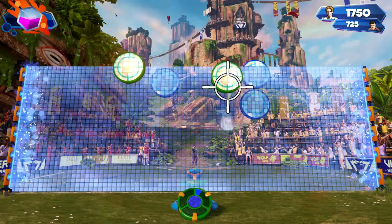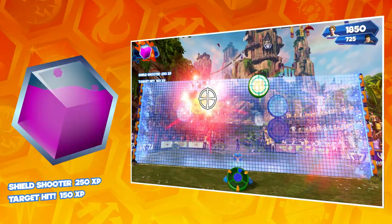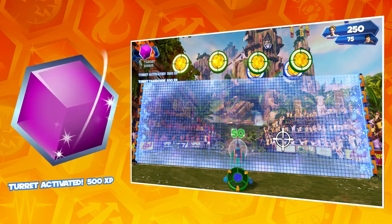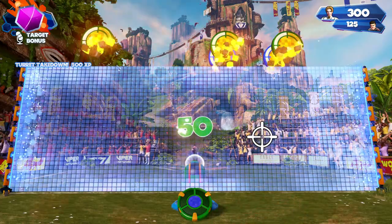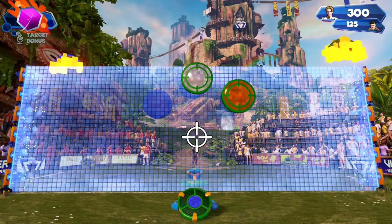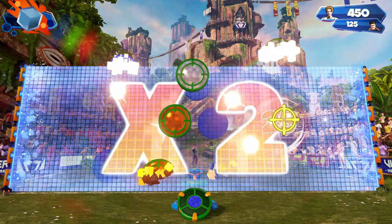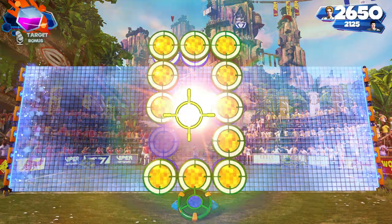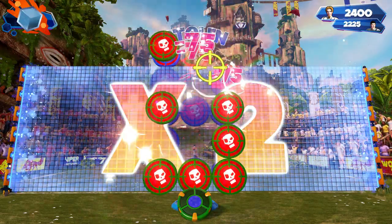Falling behind? Don't worry — use your power-ups to gain advantage. Your power-up meter will charge as you play. Wait until it is full, then use the power-up gesture or voice command to activate. The target bonus power-up will double the points you receive for every target you shoot. Save your power-up for use on a high-scoring target wave, and you'll rack up those points, leaving your opponent way behind.